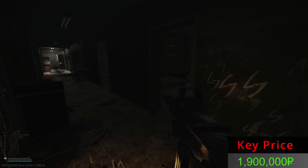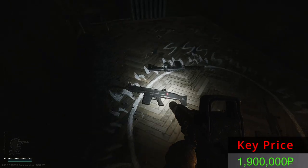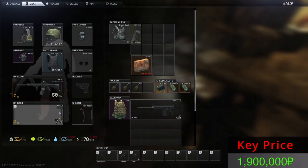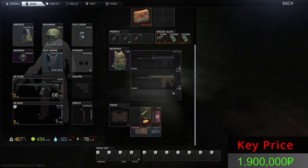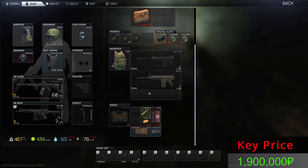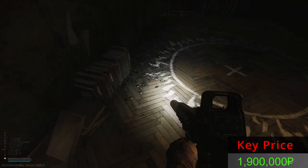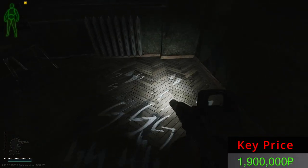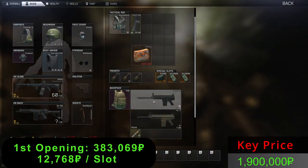Ladies and gentlemen, I present to you Door Number 1. Holy moly, guns! We have a DVL as well, some bullets, some SP ammo — and that seems to be all. Not a bad opening. We have the DVL plus all these guns.